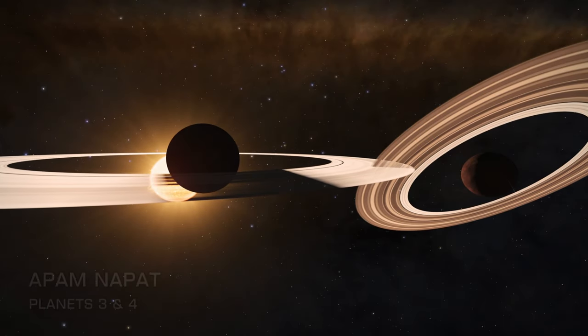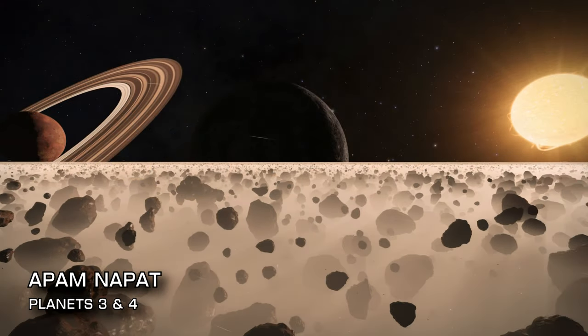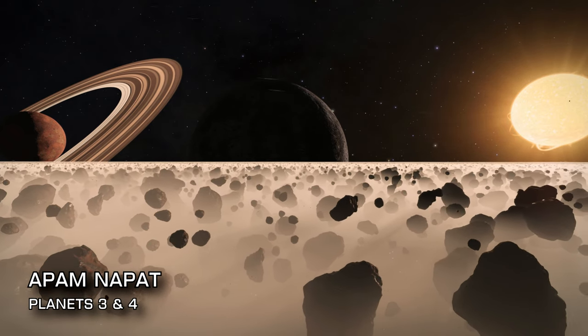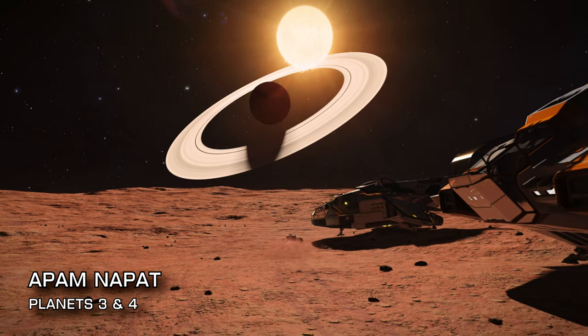Finally, 91 lightyears from Earth you'll find the system of Appam Napat. When you arrive, head to planets 3 and 4 and witness the 2 close orbiting ringed binary landables. View one from the surface of the other for some spectacular vistas that are simply not to be missed.